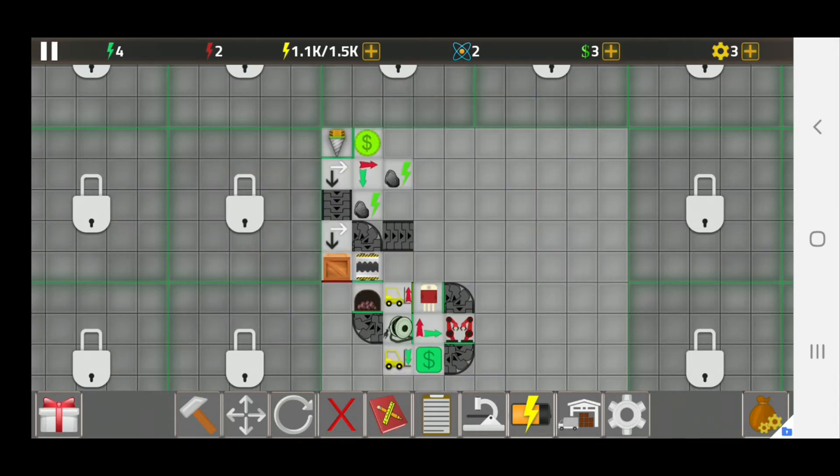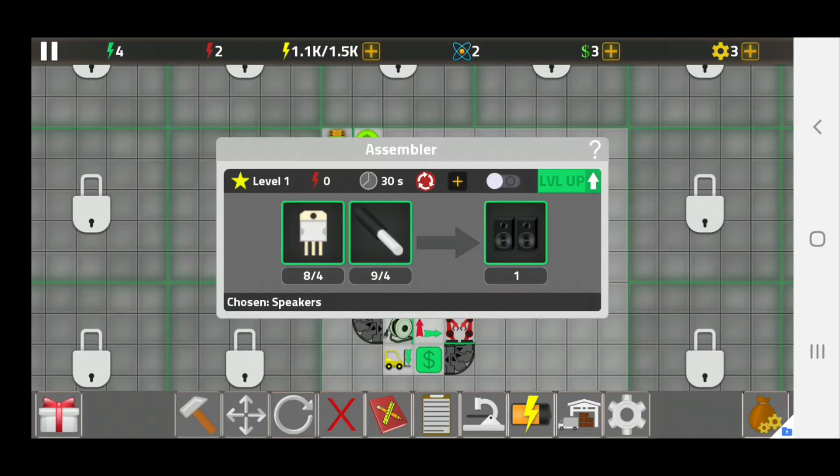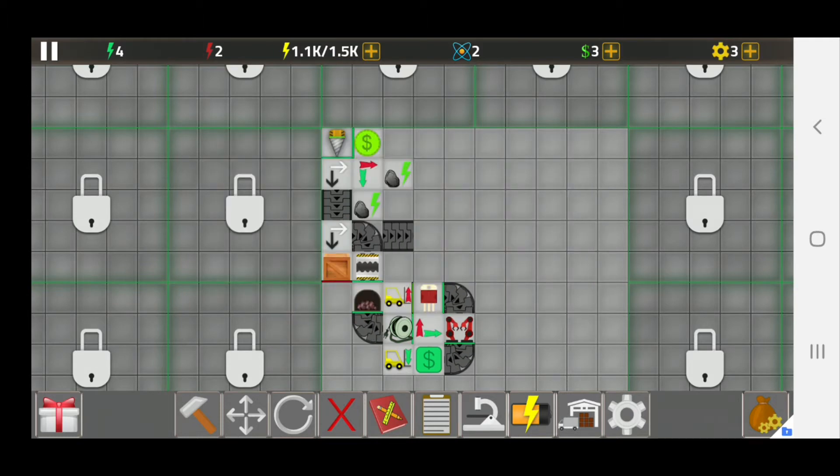Gems can be used on the furnace, the crushers, and all assemblers to build stuff, but they can't be used on a drill yet, at least.